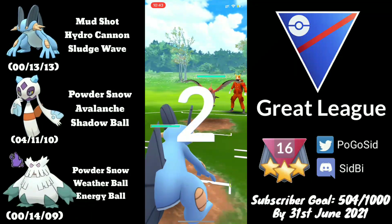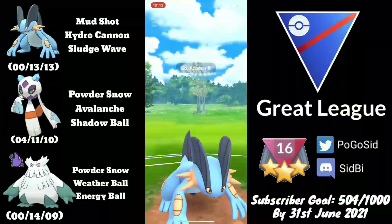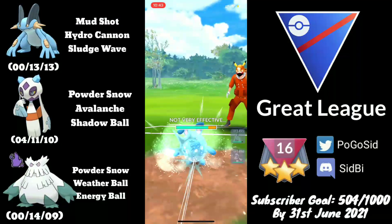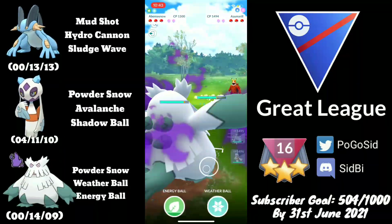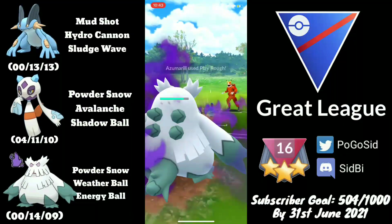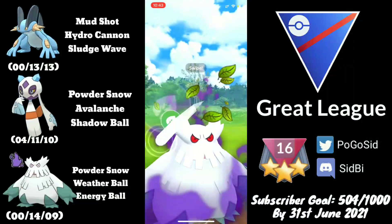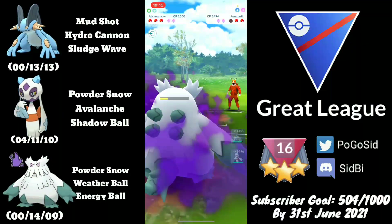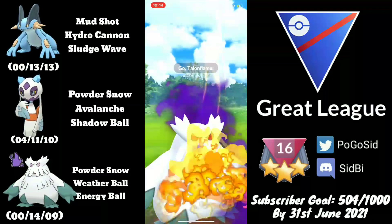Picking up a positive lead against Talonflame and the opponent stays in. The opponent does a great job catching the Hydro Cannon onto the Azumarill — I wasn't really prepared for the swap since this was literally my first battle of the day. I do have a decent answer to that Azumarill, and I don't want a lot of health left on my Abomasnow because I know Talonflame will come in and just farm it down. I farmed extra energy and went for Energy Ball, which knocks out the Azumarill.